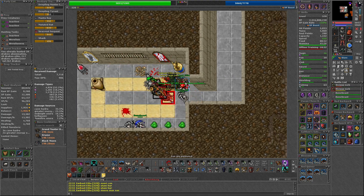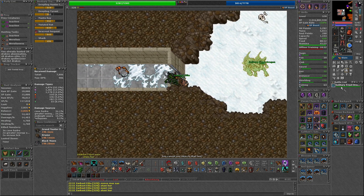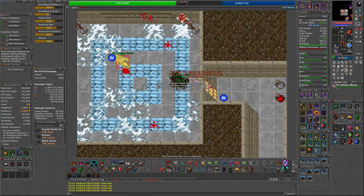I recommend when you first enter the palace, head to the northeast and drop down the cracks to kill the Greater Energy Elementals. Once they are dead, head down to the bottom floor and drop down the pitfall to kill the Cave Hydras.